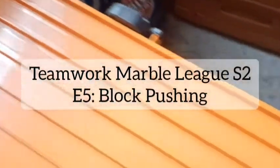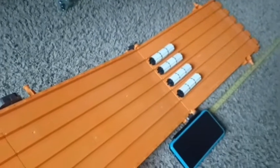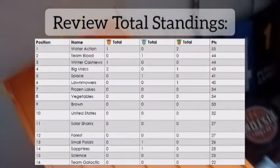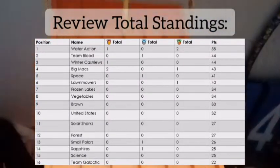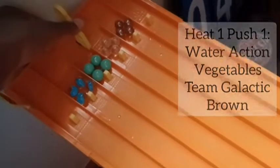Welcome to Block Pushing, the 5th event of Season 2 of the Marble League. Block Pushing works this time around: each heat will grab 4 pushes down this course. Let's see what the measurements will be after those 4 pushes, then we'll add them all up. So let's start it off with Heat 1 — remember, 4 pushes each heat.